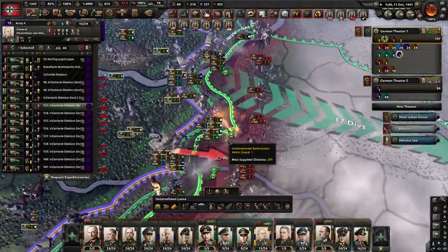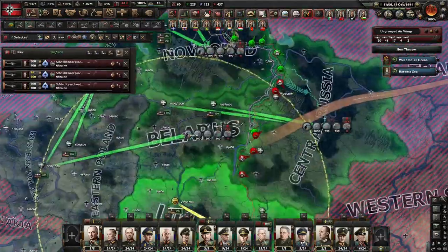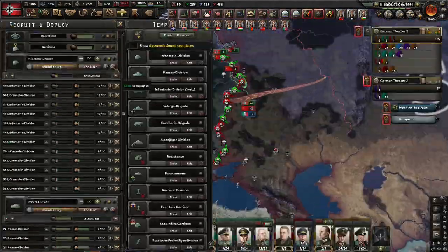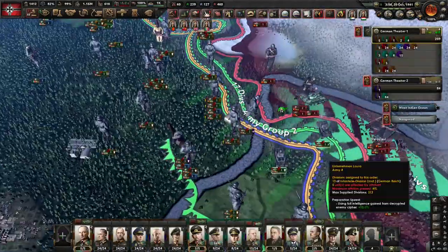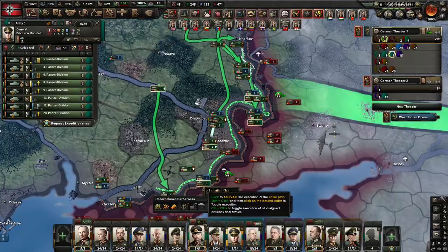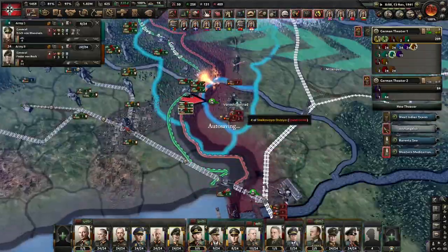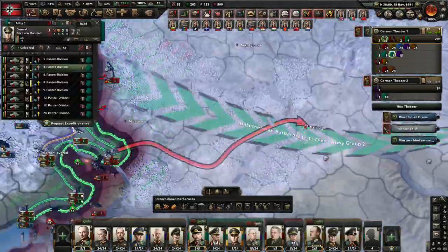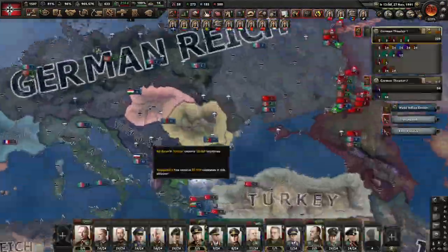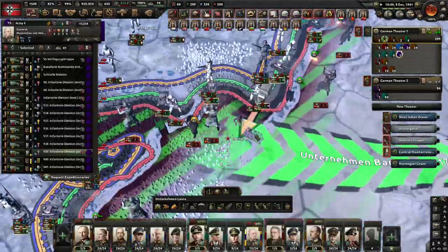Invading the Soviet Union can be done by shattering the front line initially and keeping up the momentum. Supply hubs are your number one priority. Encirclements will reduce the Red Army so you don't have to deal with as many when you have to stretch your supply lines. Collaboration governments will lower the threshold for capitulation and are extremely useful against the Soviets. The Soviets also appear to be hard-coded to finish the focus Army Reorganization around June 1941, which will lower the organization of the already weakened Red Army divisions. Air superiority will prove useful as CAS can do a ton of damage.